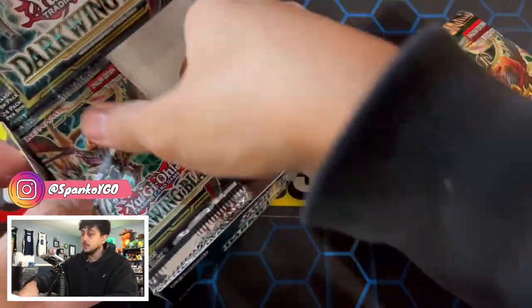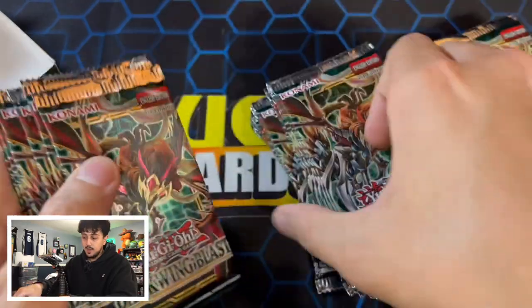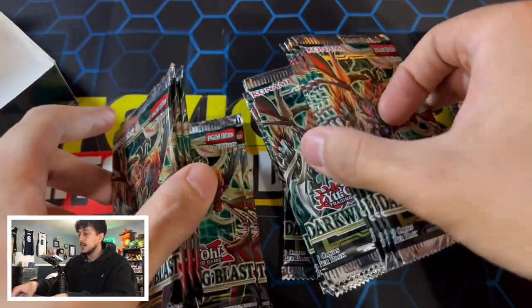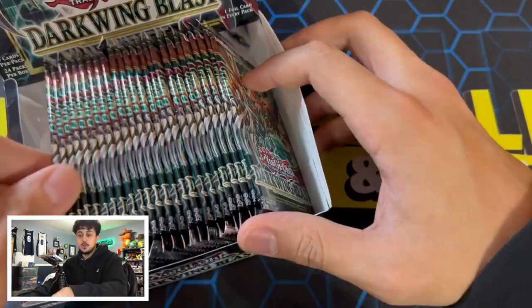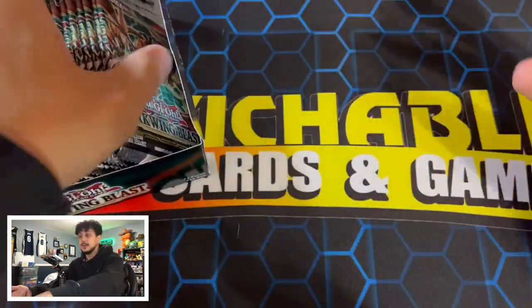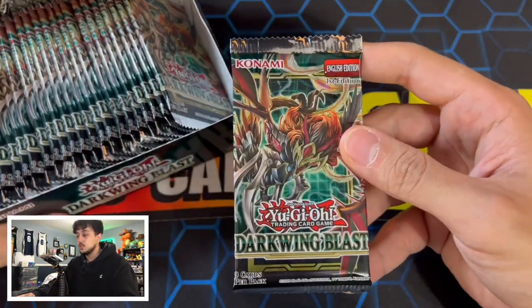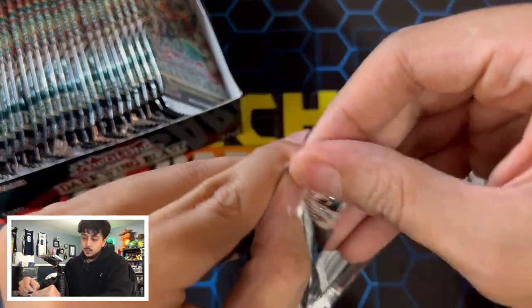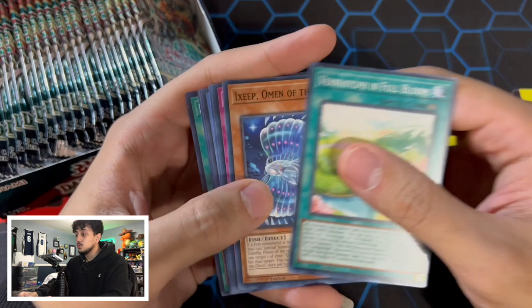I think these packs are mappable, so just so we don't hit the Secret Rare right away and then know where it is on the other side, I'm going to quickly shuffle these up. This way we have the entire 24 booster packs randomized, so we know we're not going to accidentally reveal where the Secret Rare is. All right, so our very first pack — as we get through a few packs, I'll go a little bit faster.